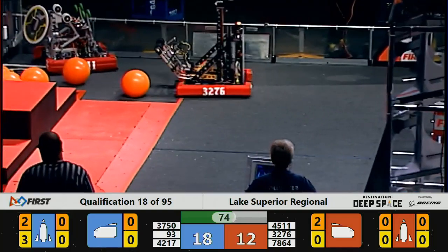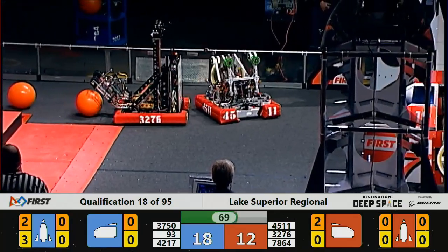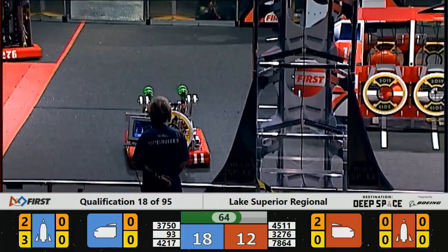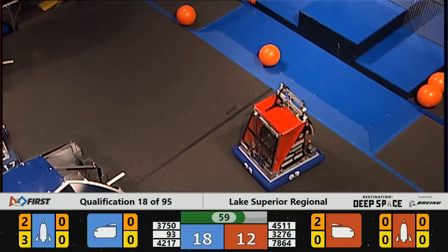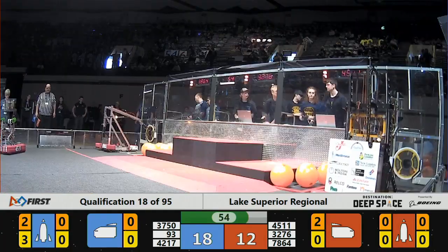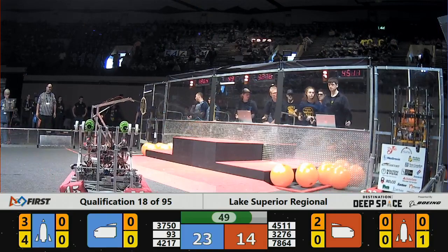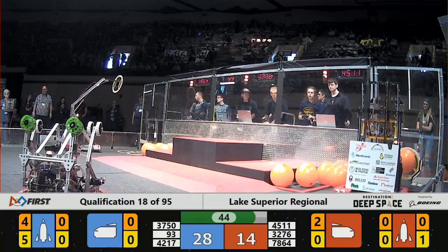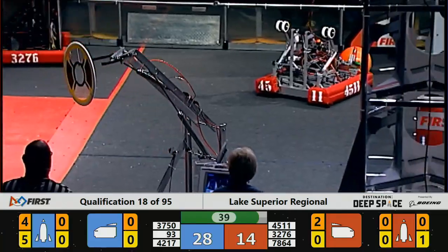The Tool Cats add some cargo to their cargo ship, making that score closer. Gears Lease is trying to work on getting that hatch panel over at their human player station, and 4511 is adding a hatch panel to their rocket, getting them an extra two points. Blue Alliance is adding hatch panels to their own rocket — they have one, two, and three. They just need one more hatch panel and two more cargo to make a full rocket.